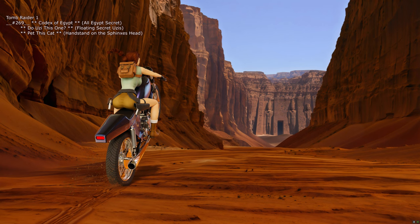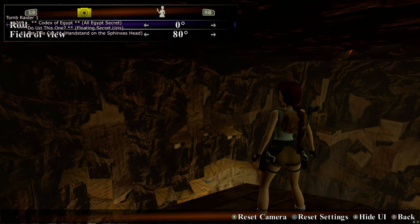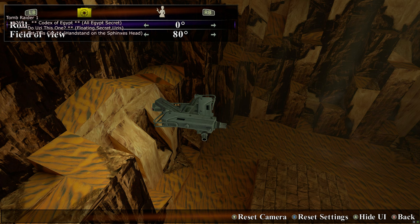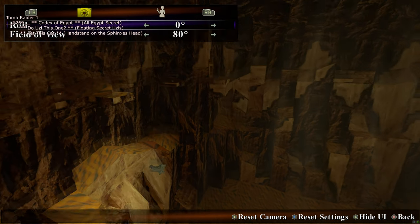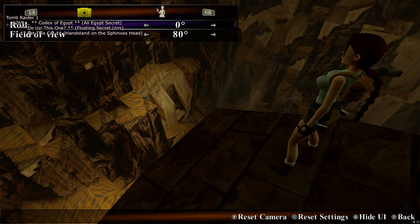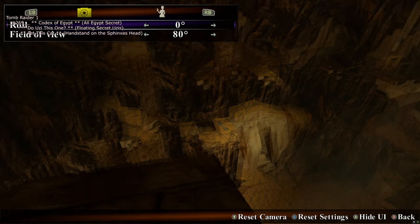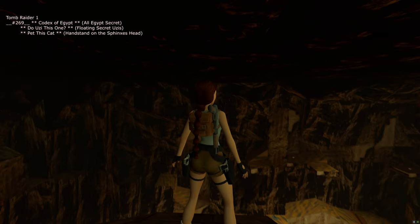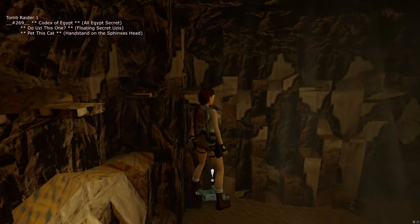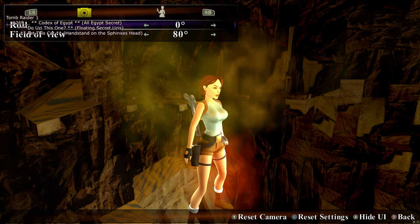There are a few trophies here. There's a guy down at the bottom trying to shoot at you. As you can see in photo mode free cam, there are the floating oozes. As soon as you jump and land on that platform the Codex of Egypt secret will chime and you'll get the Codex of Egypt trophy. Just run forwards and jump at the last moment and you'll land on that platform. Pick up the oozes and you'll have two trophies pop: Codex of Egypt and 'Do You See This One' — for finding the hidden oozes in Egypt.